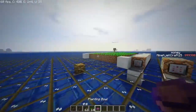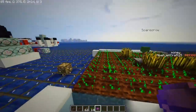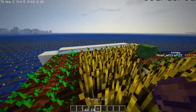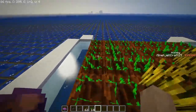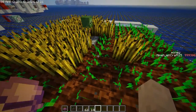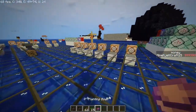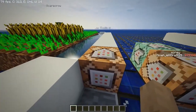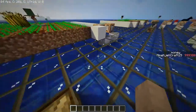To speed up the process you can use a planting bowl. If you put this in your off hand, it instantly sets the wheat to a certain growth stage as you walk over it — you can see it quickly growing. That's the planting bowl.